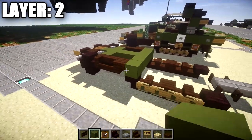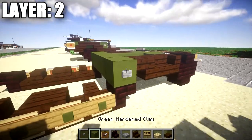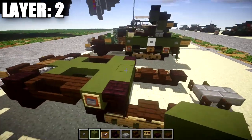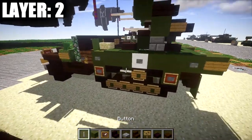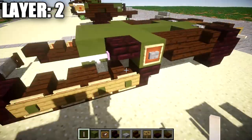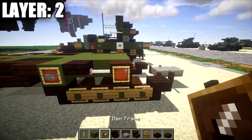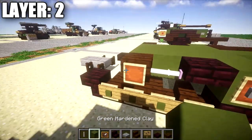Take green stained clay blocks and place down a row of five all the way across. Put a stone button on both ends followed by an item frame on both sides. Then place a nether brick top slab on both sides with a row of three green stained clay in between. Place another row of three green stained clay blocks across, grab an end rod, and place it coming off those two nether brick top slabs. Then place a dark oak wood upside down stair coming off the end rod on both sides, with a row of three green stained clay in between, and item frames with green stained clay and signs covering them on the sides.